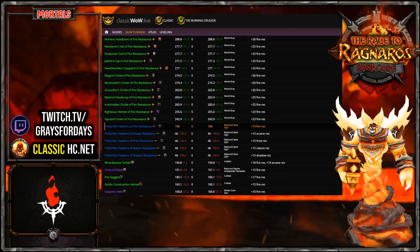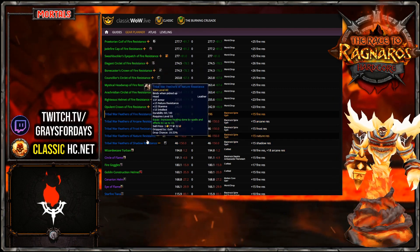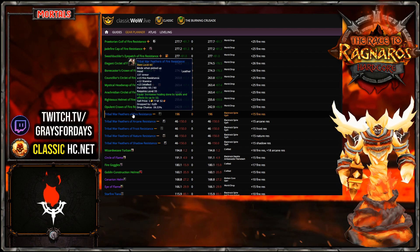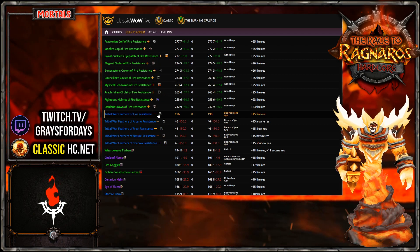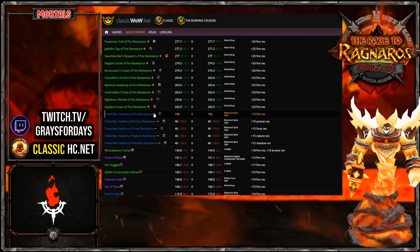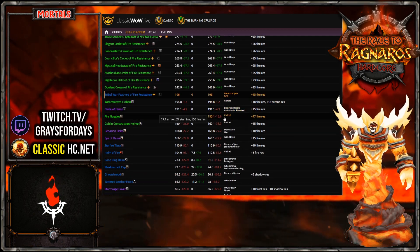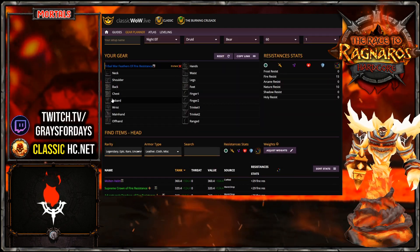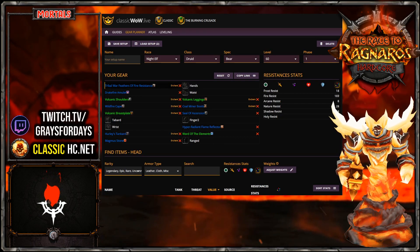The next best thing is the headpiece that drops in Upper Blackrock Spire - you have a one in four chance. The percentage is a little better on fire and nature resist to drop, but you could get 15 fire resistance here. I love the stamina on this - the increased stamina we get as a bear. It's really nice to have FR and stamina together. This is probably my next best. Can we do it in a hardcore group? Maybe have the A team go clear Upper Blackrock Spire for the Flask of the Titans and some key pieces.